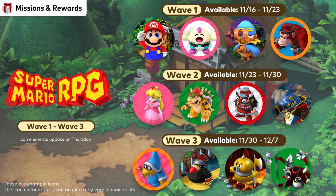Wave 1 is available and it features Mario, Mallow, Geno, and the Prisoner of War Kong. I'm going with Mallow — I know a lot of people like Geno, but Mallow is really my favorite character in this game.